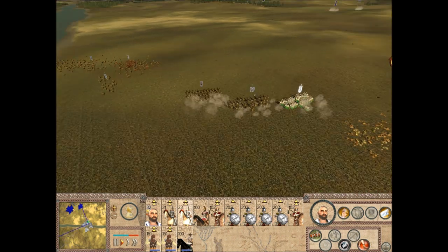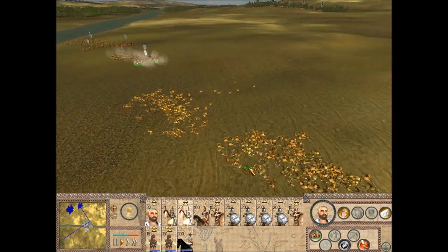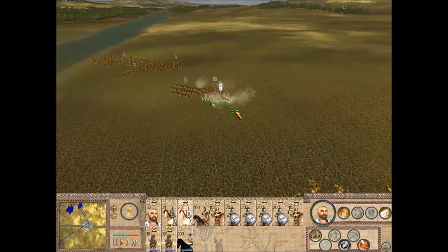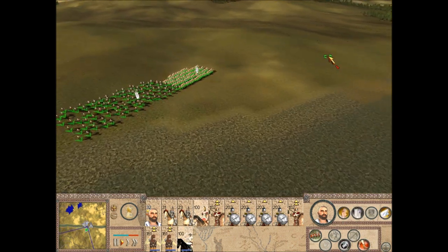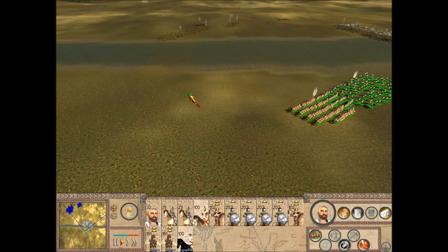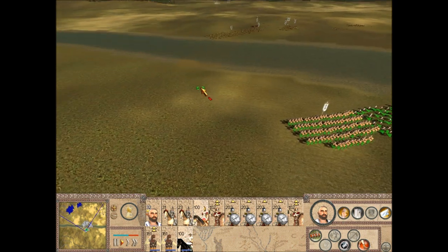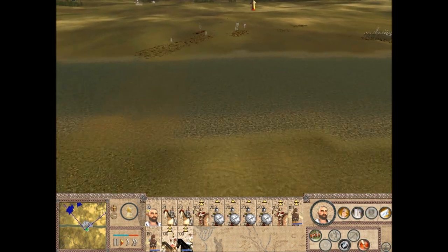In history, in that initial skirmish, Antiochus was injured in some manner but still managed to fight on horseback and come back for the main battle. I'm leaving a force over here because in real life, Antiochus left one of his generals to command the reserve cavalry force. So I am laying it out the same as in history.